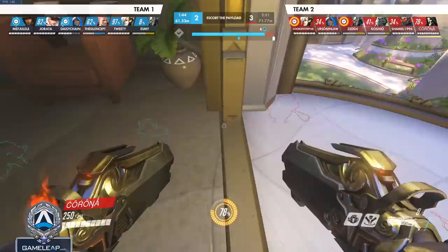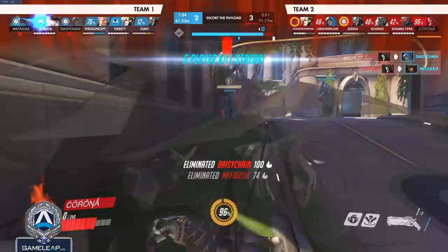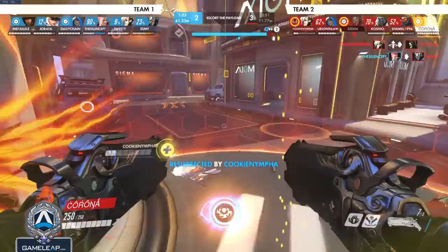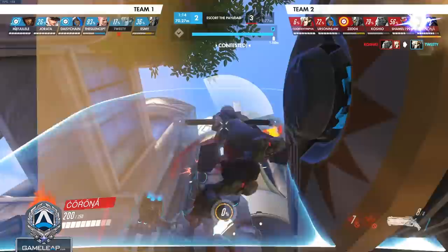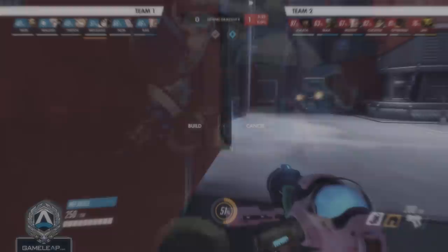Moving on to character number six, we have Reaper. You want to use Wraith to bait out cooldowns. You can go in on an enemy, put a lot of pressure on them to force out their cooldowns, and then while in Wraith decide whether to disengage or re-engage based on the outcome. For example, if you go in on McCree, put in a couple body shots, go Wraith, and he doesn't Flashbang — just disengage and get back to your team. But if you see the McCree wasted his Flashbang and you successfully baited it out, you can go right back at him, kill him, get the lifesteal, and secure the kill. Wraith gives you the flexibility to be more aggressive or disengage altogether.